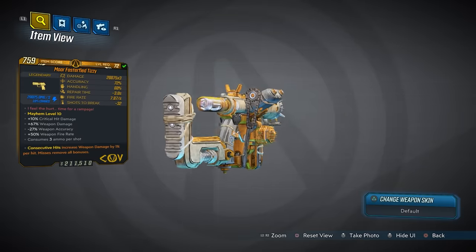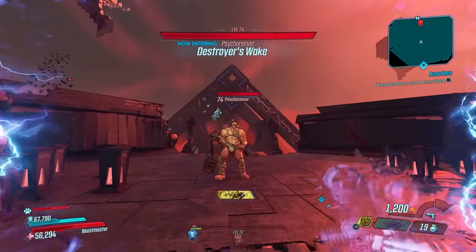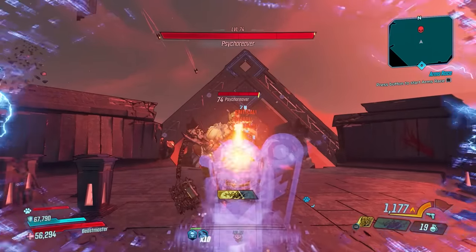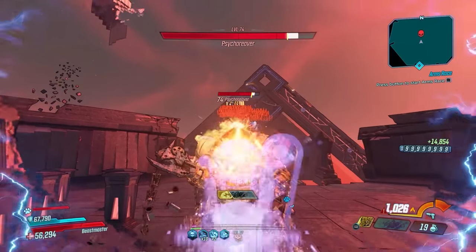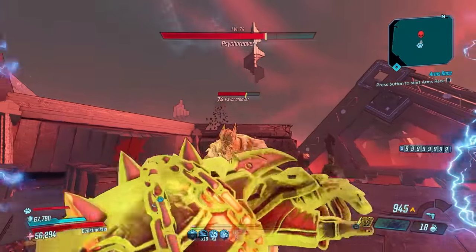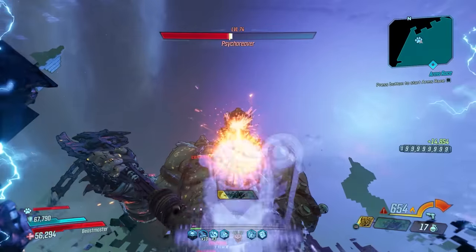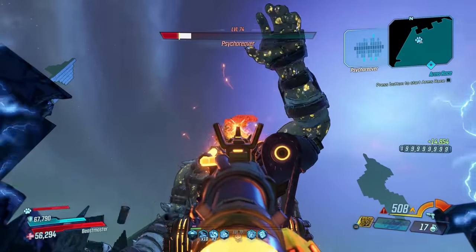Moving on to number 4, the Tizzy takes this spot. This COV pistol is one of the overall most powerful weapons in the game, capable of ridiculous damage per second because of its combination of high damage and fire rate. This gun can also spawn in any element, giving it maximum versatility. Basically, the longer you hold the trigger, the faster this gun will shoot. Every sixth bullet will ricochet, and every twelfth bullet is amped and deals 70% bonus damage.